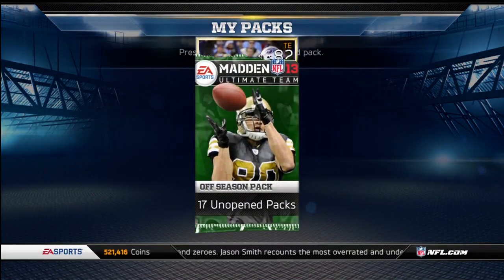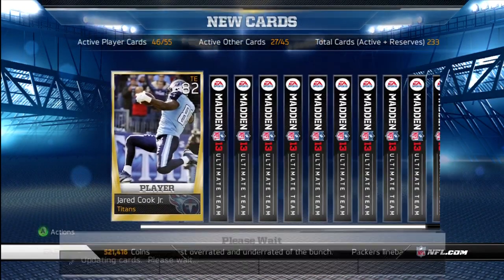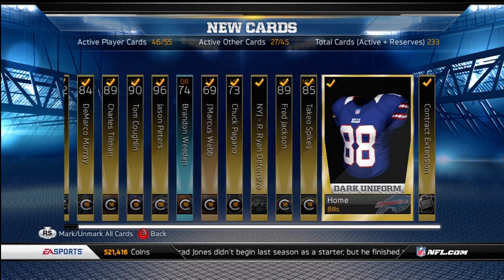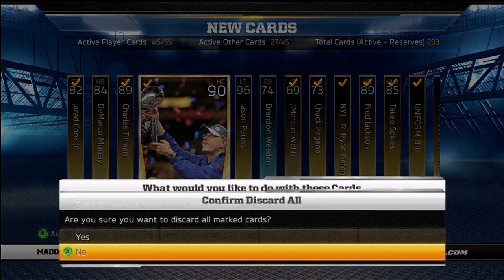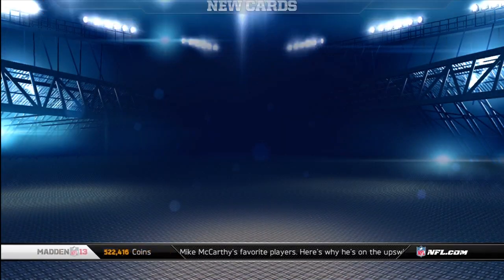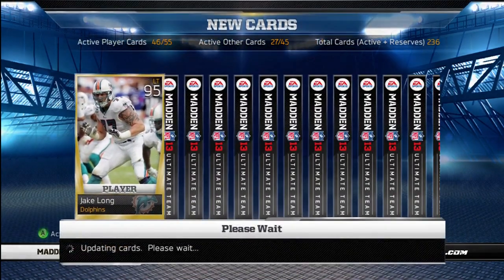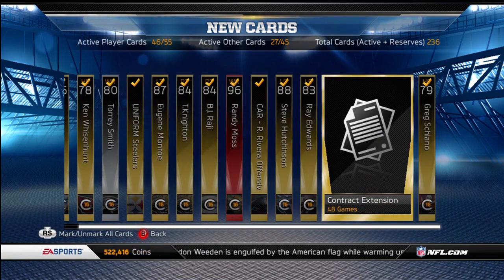I want to do the Combine Warrior collection again, but I don't have another account where I can do the solo challenges and get the free 150K off of it. I wonder if Brandon Whedon is still a little bit rare — I'll keep him just in case. Jamarcus Webb, I'll keep Peters as well. Toss those. Send Whedon to my trade block. I don't remember how rare Whedon was at one point — I think it was like 40K, not too much. I'm guessing he's dropped in price a decent amount. I wanted to do the Combine Warrior on another account but I don't have one where I can do the solo challenges.